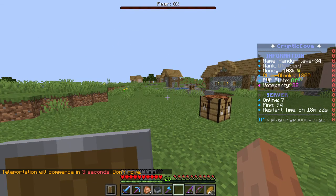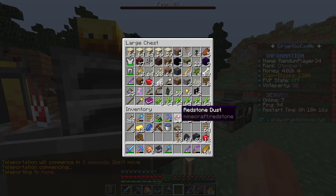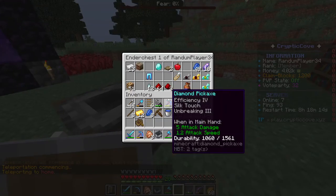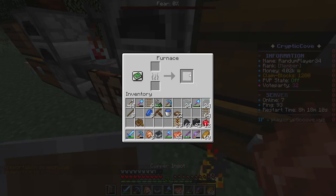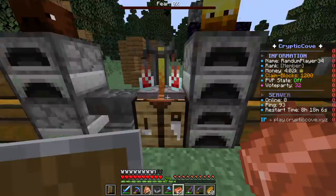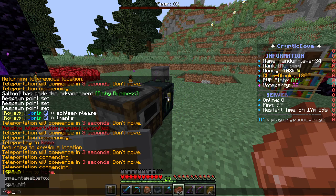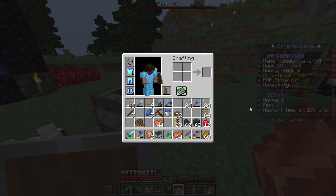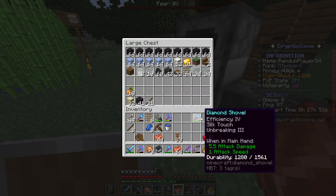Let's do slash home so I can put up some stuff. I need shulker boxes. Let's put up some of the stuff that I don't need. I have some gold, so let's slash spawn and sell this copper. I still need to empty my inventory - let's throw out all my stuff.